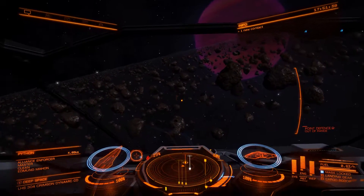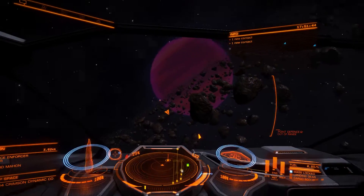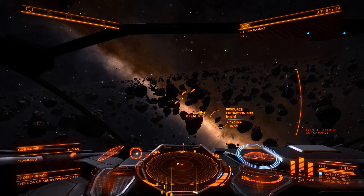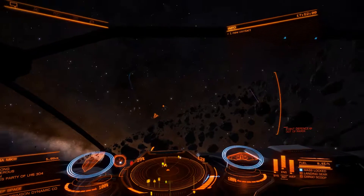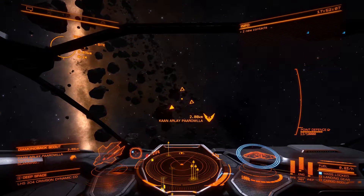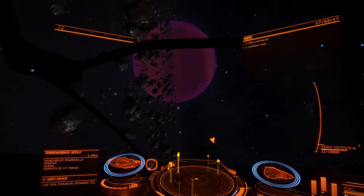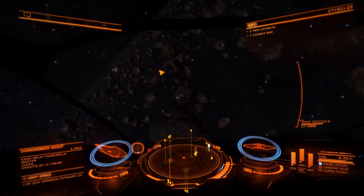That guy's clean. You're going to be looking for people who are wanted, and you're also going to be looking for federal authority vessels. You can see somebody mining over there in the distance — those guys are almost always clean. But what's going to happen is pirates are going to show up and start trying to steal the miners' stuff, and then the feds are going to show up and things are going to get chaotic. But that's what we want.